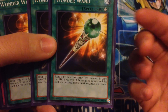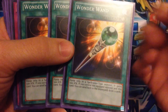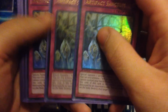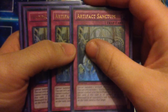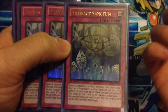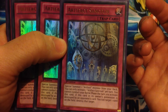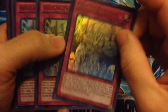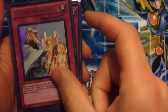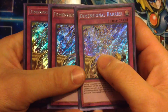Running three Wonder Wand — you can only equip it to a spellcaster, then you can send this and the spellcaster to the graveyard to draw two cards. For our trap lineup we're running three Artifact Sanctum for obvious reasons — to get your artifacts out on the field, and if it's destroyed by your opponent's card effects you can destroy one card on the field. Also running two Solemn Strike, one Solemn Warning, one Vanity's Emptiness, and the Paleozoic Dinomischus.